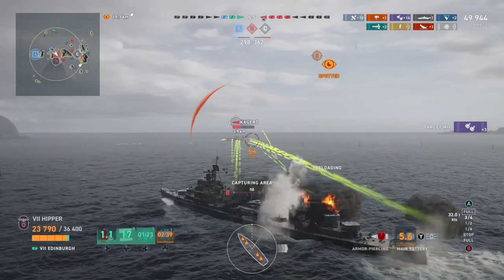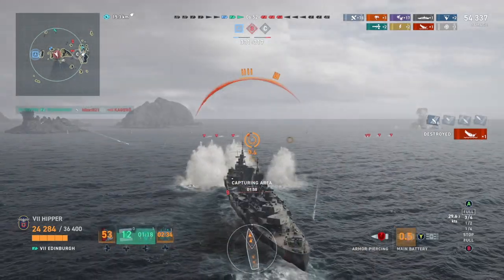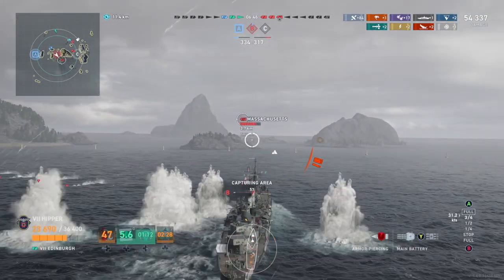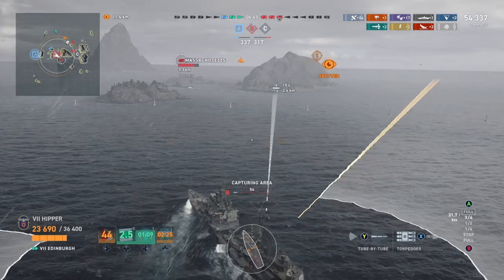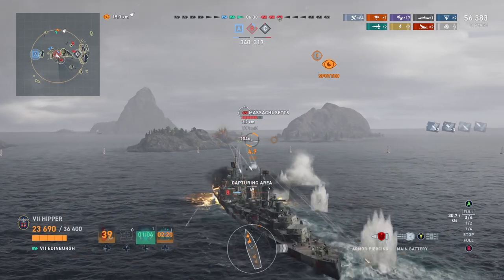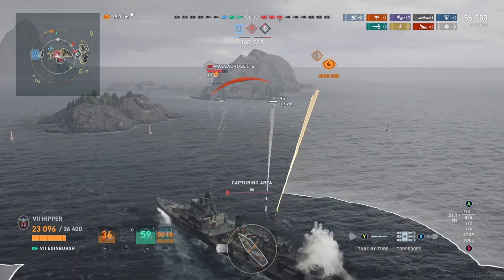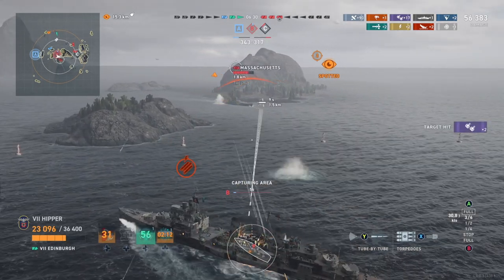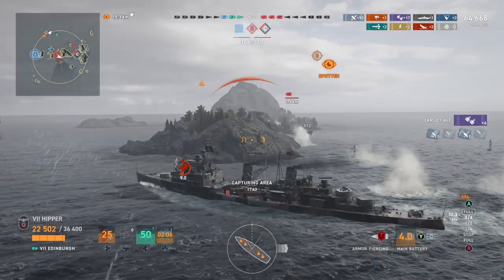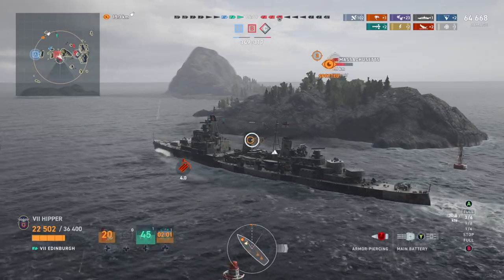I'm getting closer and closer to the battleship so I can torp him. He's just behind the island, and now is where I get caught a little off guard, because I come around and think this is going to be the easiest torpedo kill in history. I'm just waiting, getting closer, just about to launch my torps — and literally one second from launching them, he takes my torps out. That's really annoying, and I don't really have the room to turn around and use my other side torps.